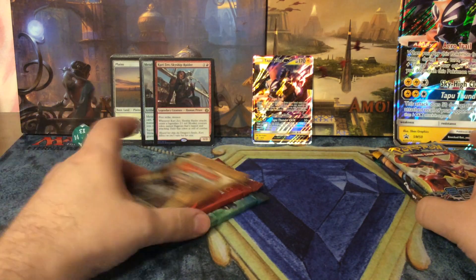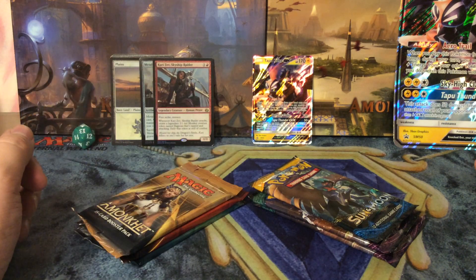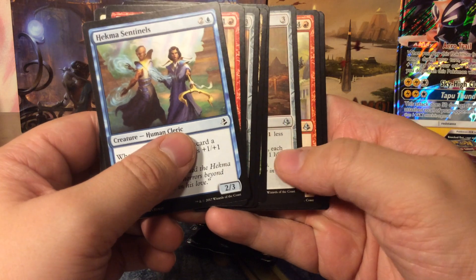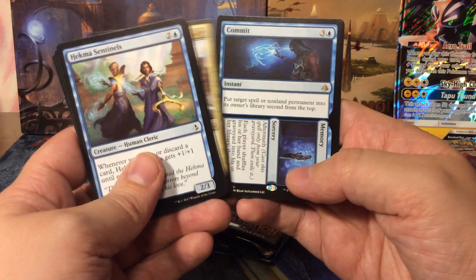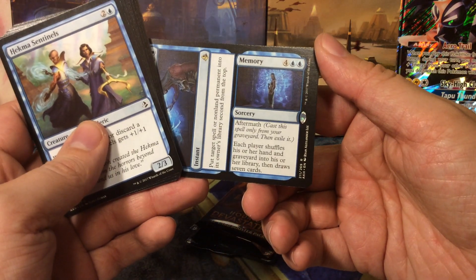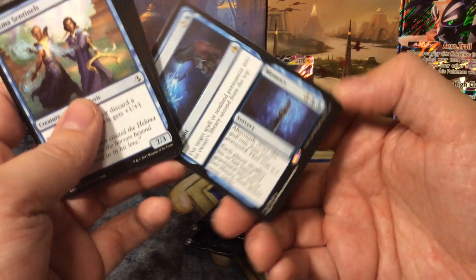Moving on to the boosters — three for Magic versus four for Pokemon, but if you remove one booster they're at the same price range. Starting with Magic's Amonkhet pack, Amonkhet has some expensive cards like the invocations, though those are very unlikely. Uncommons: Bontu's Monument, Two-Headed Twins, and Honored Crop-Captain. Our rare is Commit // Memory — Commit being an instant that puts a target spell or non-land permanent into its owner's library second from the top, and Memory as an aftermath card cast from the graveyard where each player shuffles their hand and graveyard into their library then draws seven cards.